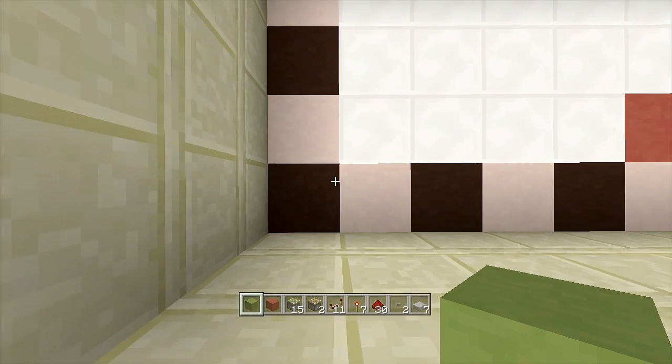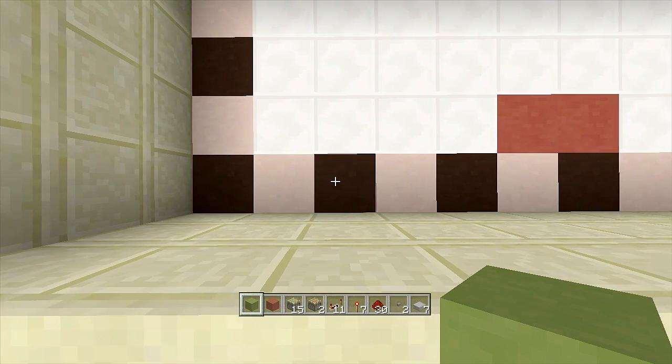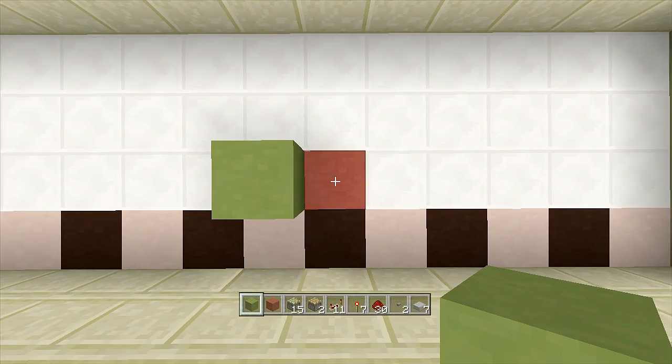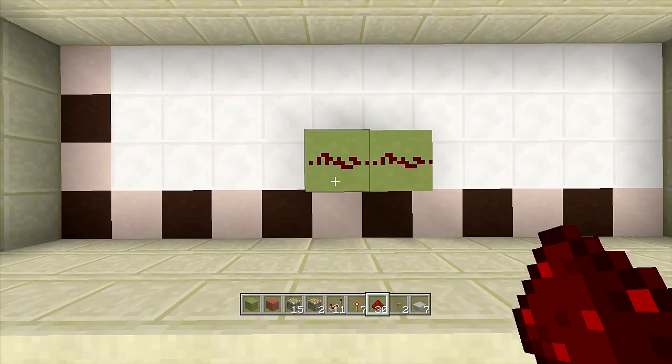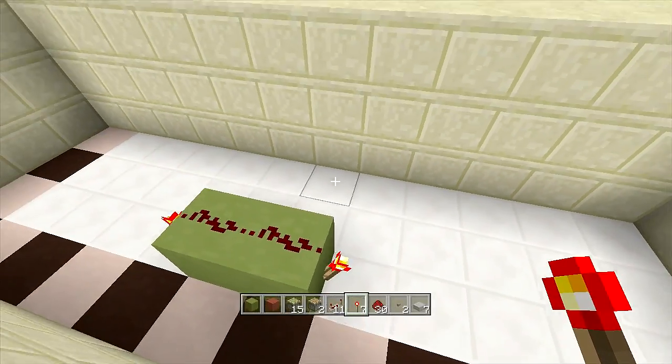Once you have gathered your resources, come to the bottom left-hand corner and count over six blocks — 1, 2, 3, 4, 5, 6 — then count up one block and place a block right here and a block to the right-hand side of it. Next place two pieces of redstone on top of the blocks and put a torch to both sides of the redstone.